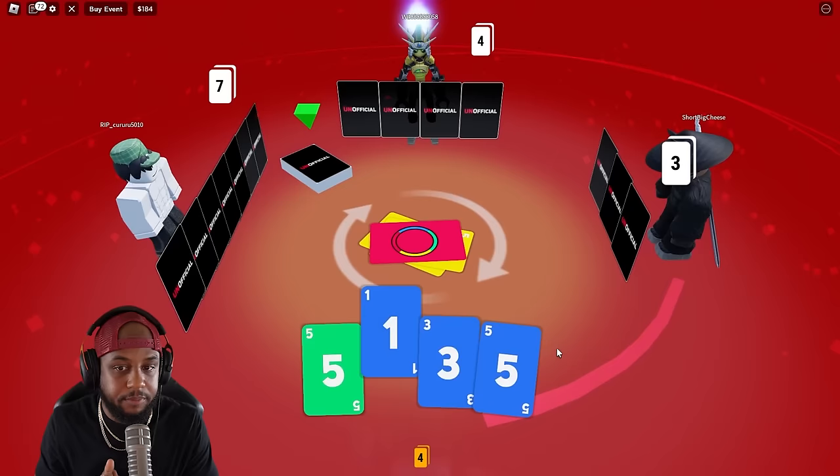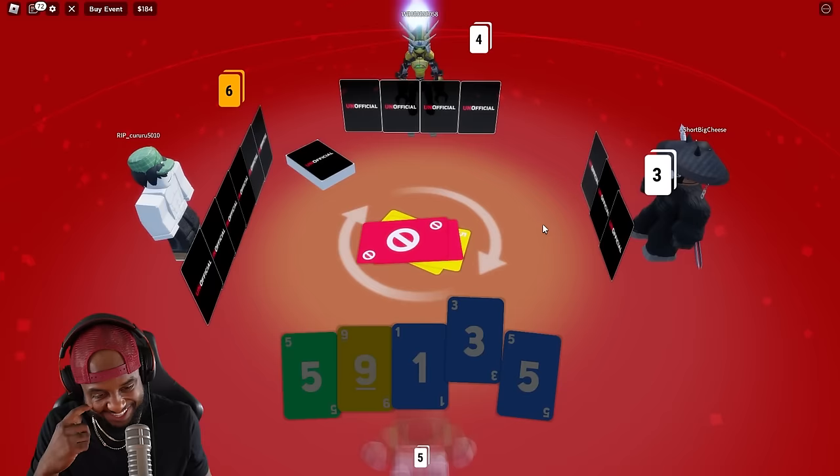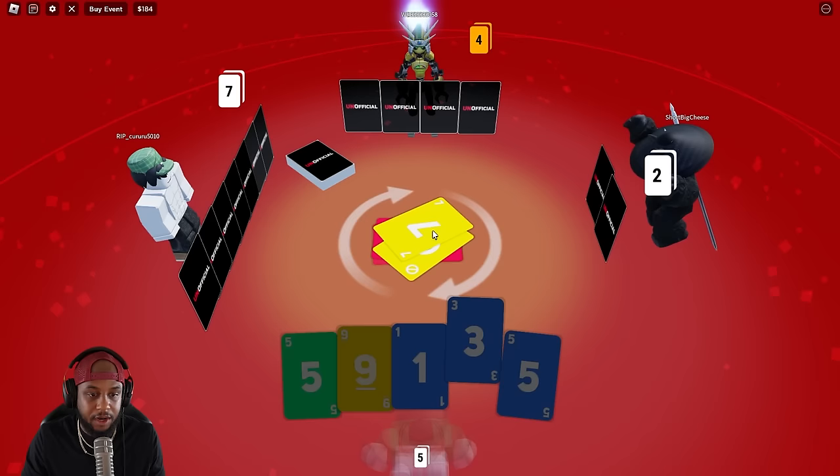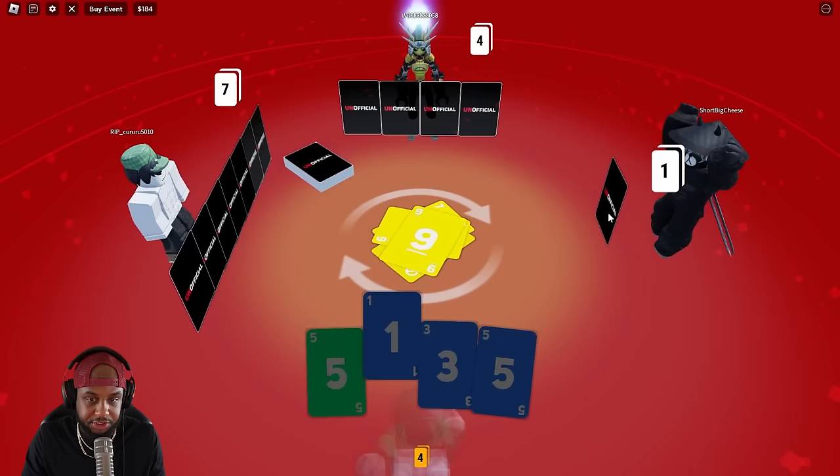I got to draw. I was trying to change the color myself. Yellow. He skipped me though. Bruh, this music is putting me to sleep, I'm putting my own music. He threw the seven. He has one card left — official! Oh my gosh, I wonder what color that is. He's on uno.